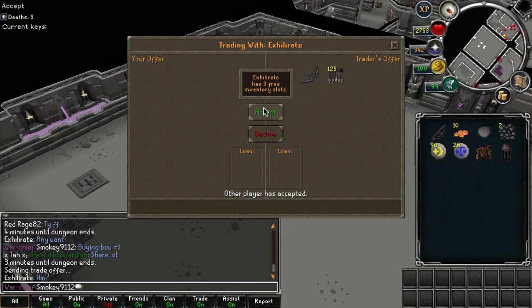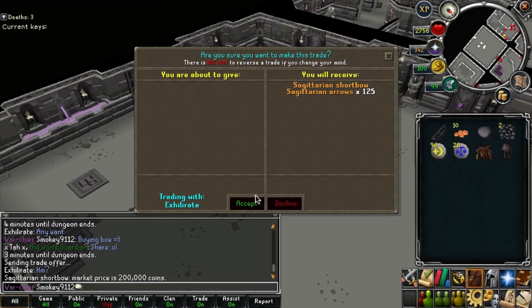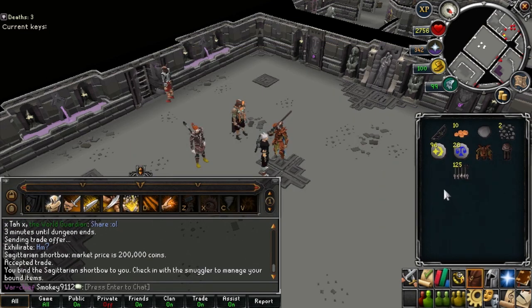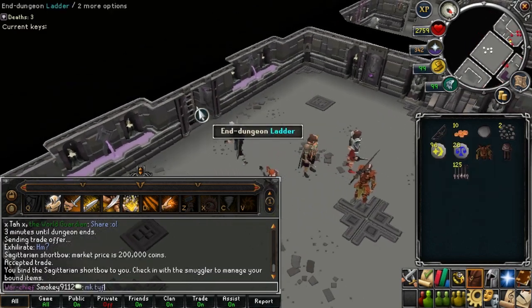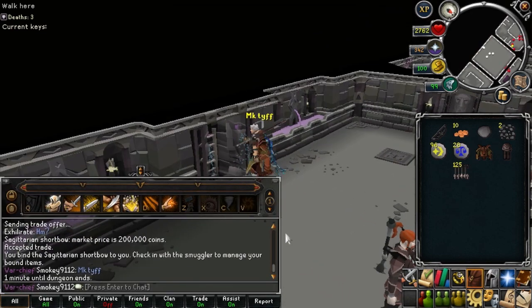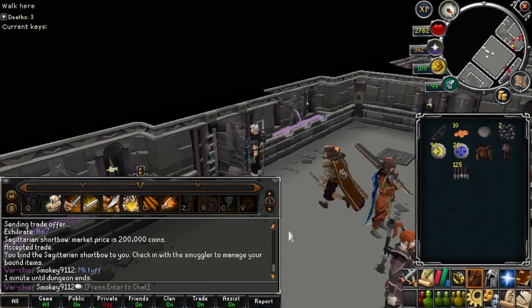Hello and welcome. Today Jagex decided to buff the hex hunter bow a bit, as it wasn't as useful with the release of the EoC. They also upgraded the dual arena graphically, and nothing changed too much, but there are a few things I want to note. I went to check out the hex hunter bow and see how it fares, so I got a sagittarian shortbow to compare the two.